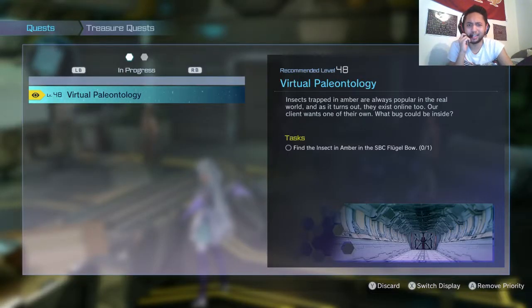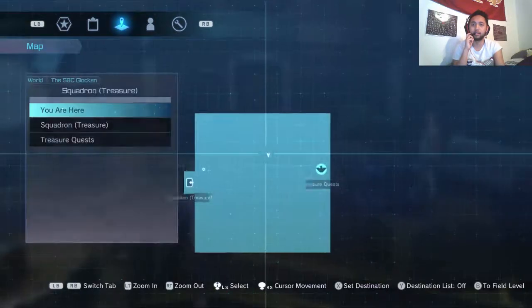How's it going everybody, Deadly Deity here, going to bring you a tutorial guide on how to find the Insect Amber in the SPC Floodal Bow. So let's get started.